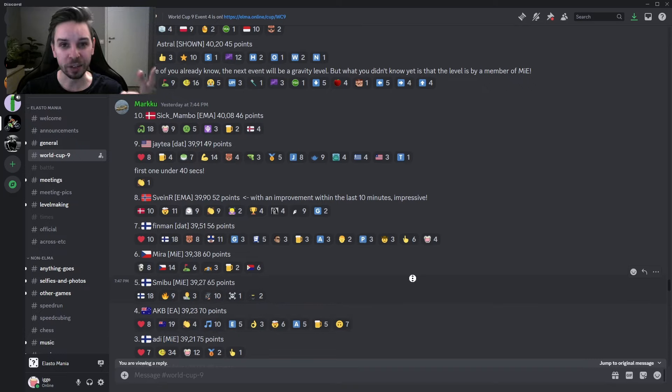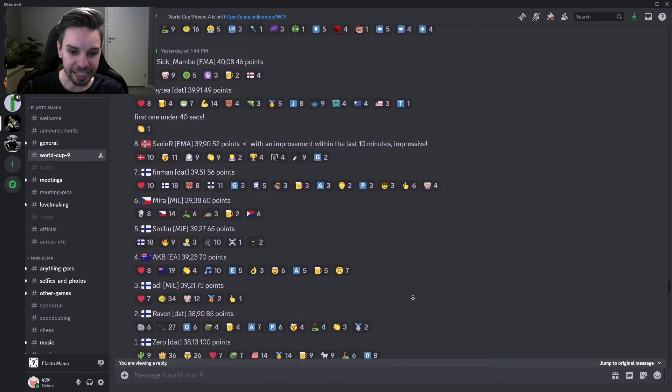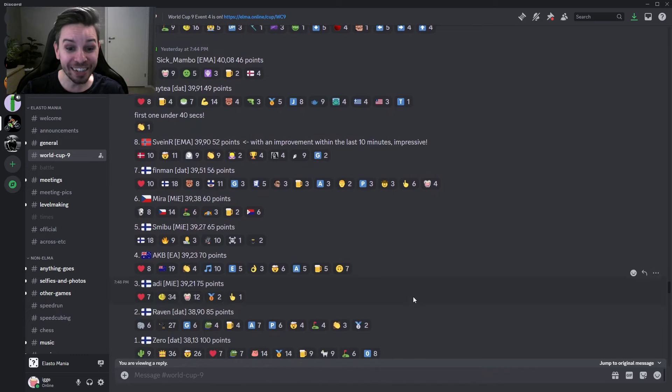And that leaves only two runs — the two best runs in this amazing level by ICS. And all I know is that these two players use the same style, but a different style from everybody else. And the two players are: Raven at 38.90, and Zero at 38.13. Zero improves a full second on the third place by Adi, and Raven also improves like 0.3 — which is an insane time cut when we've been looking at hundredths of a second before.